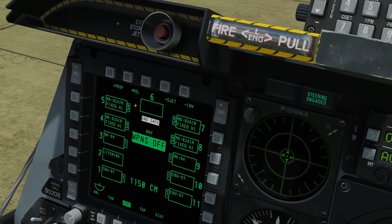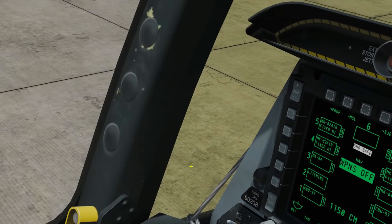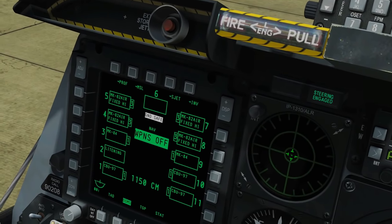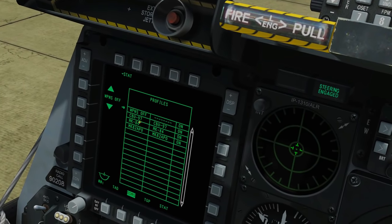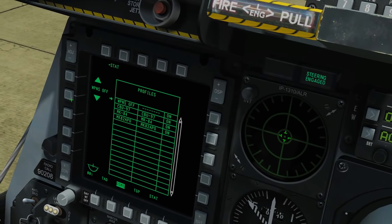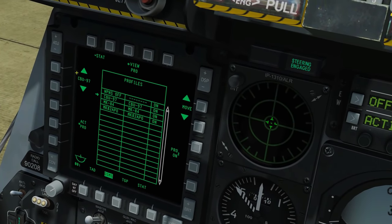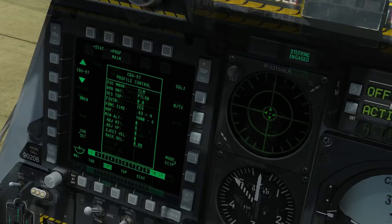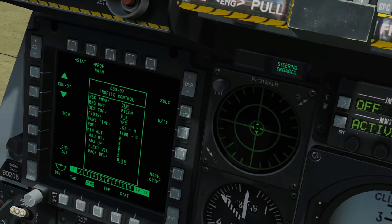Next we need to set up our profiles. Each type of weapon automatically generates a profile which we use to actually employ the weapons, but we need to go and configure those profiles - there will be things to set like fusing and other parameters. Clicking on Profile, we've got three profiles: CBU-97, Mark 84, and Mark 82 high-drag. Let's set up the CBU-97 first. We can cycle up and down the profiles here, and when we want to view a profile we click View Profile.